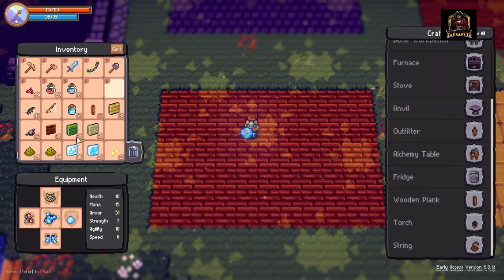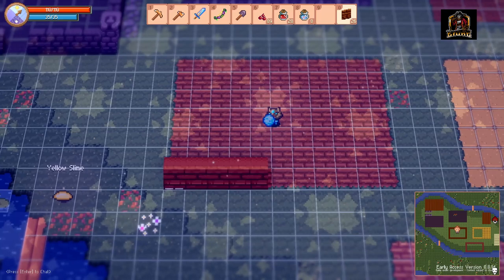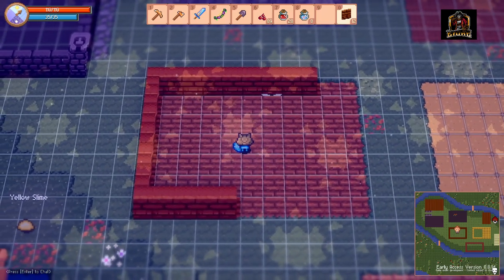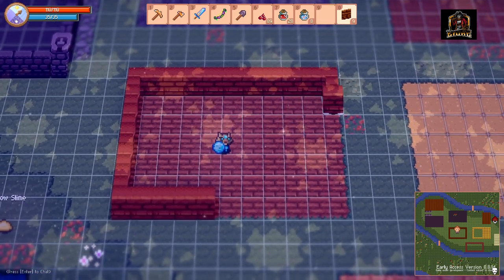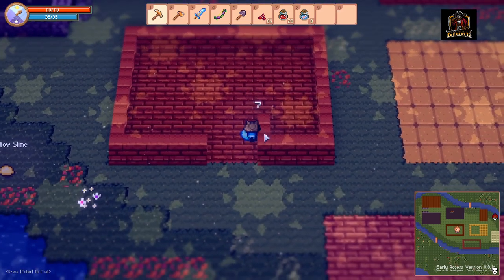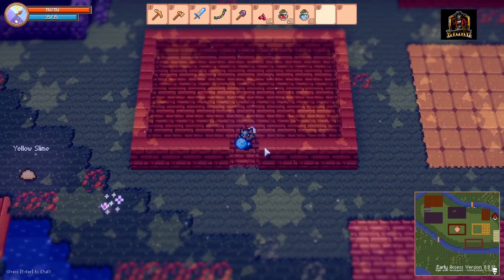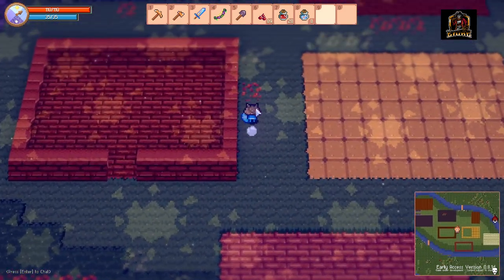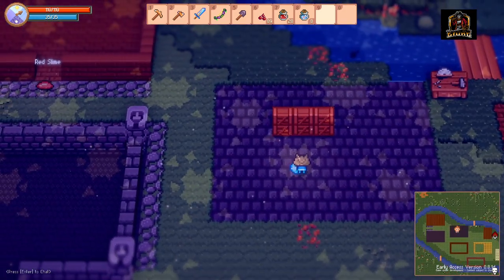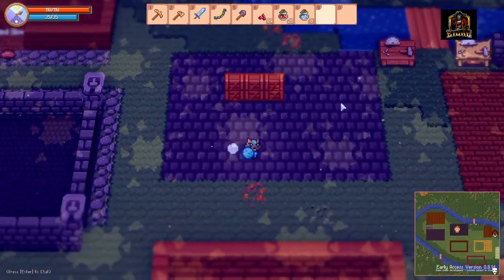This one was going to be our pine wall. Same thing — we'll go around and place them. I haven't built with pine before. Does it look the same as the wood walls up here? They're very, very similar.